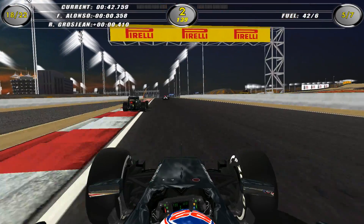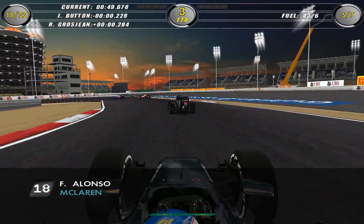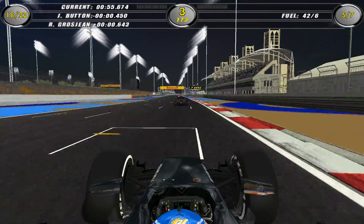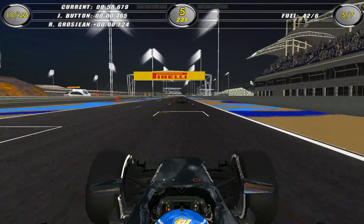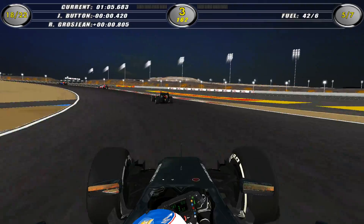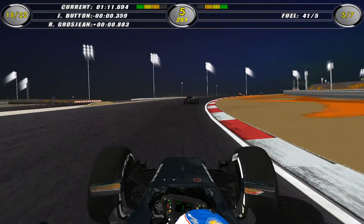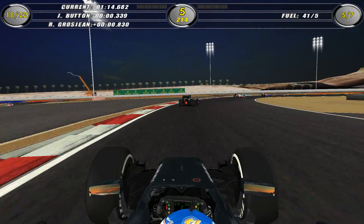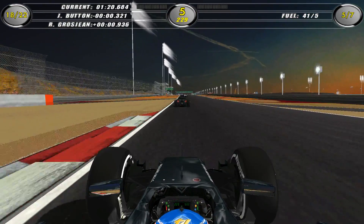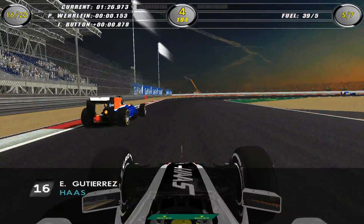Another nice feature is using the plus and minus keys, and the home, end, insert — all those things — you're able to just spectate the AI. My car's still crashed out in the pit lane and I'm just watching the AI. This isn't a replay — this is going on at the moment. So you can pause the game and do this, and you can look at other people's fuel strategies and where other people are. It's nice. You can just watch them overtake, and there's an instant replay button — so you can switch to somebody else and look at what they've been doing for the past 30 seconds.